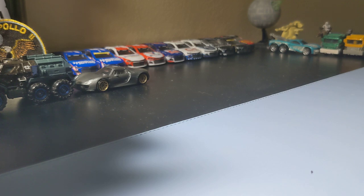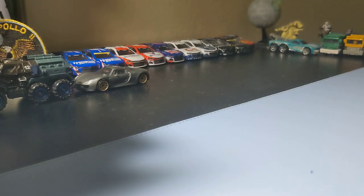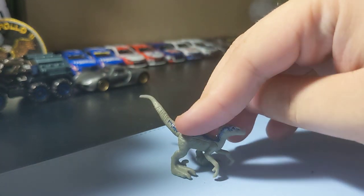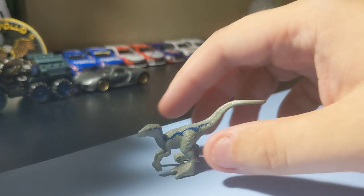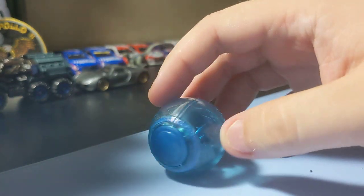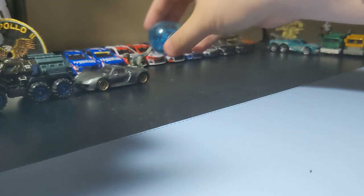Next up is the Jurassic World Minion 5-pack. My aunt got me this — she was able to find it in Florida and sent it down, which was really nice of her. Some pretty cool cars in here. Starting with the little dino figure — little Blue — pretty cool little dino figure. Next up is the Geosphere, Jurassic World. Pretty cool looking.